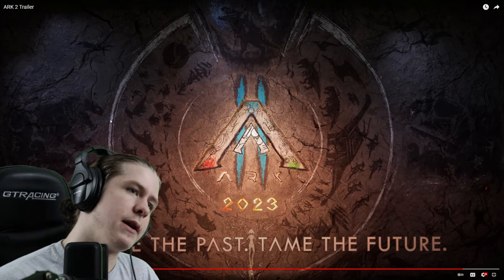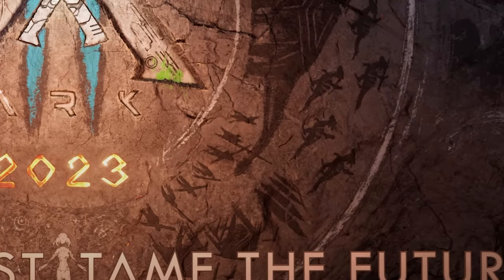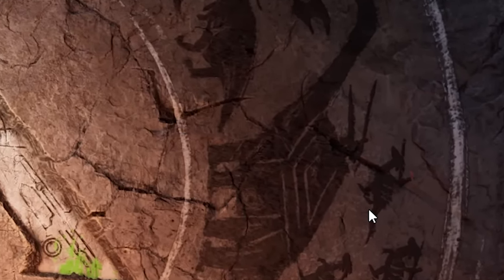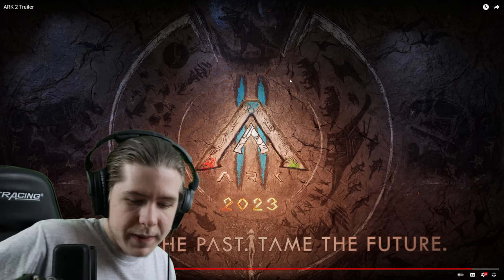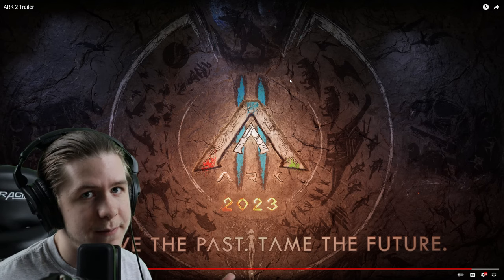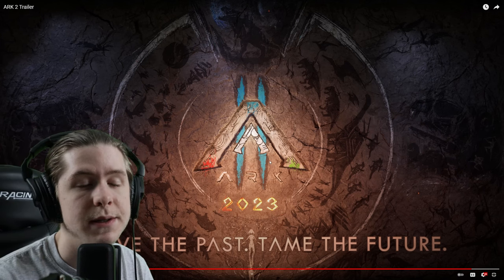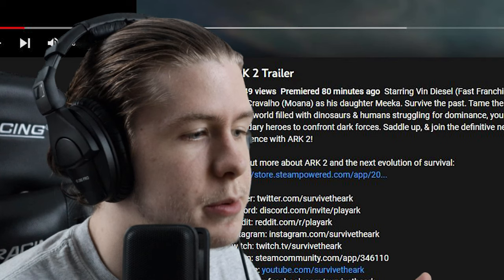The logo is surrounded by what looks like caveman-style drawn cave drawings — a bunch of dinosaurs, buildings, pteranodons, and a Bronto with an implant. The tagline is "Survive the Past." What that probably implies is we're surviving against Element again, though it might not be in the same form — it seems like it might be against these orcs, these really weird orcs we saw in the first trailer.